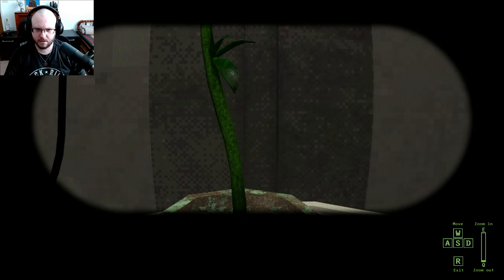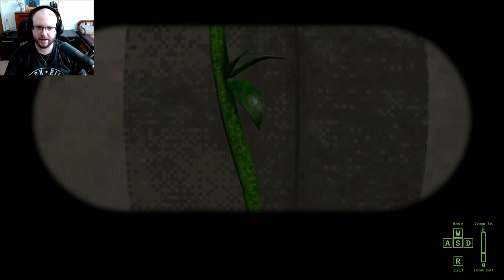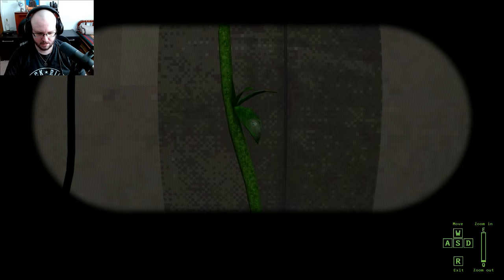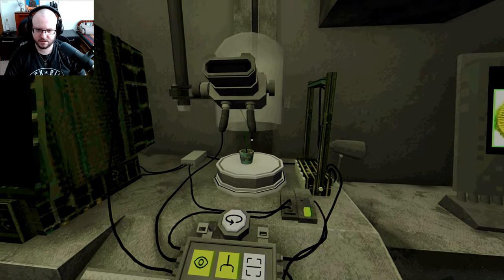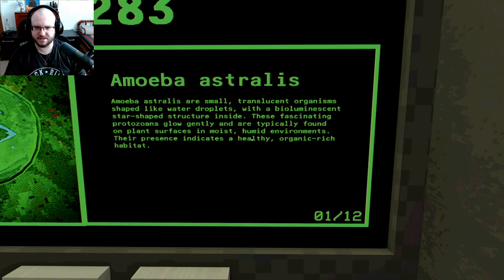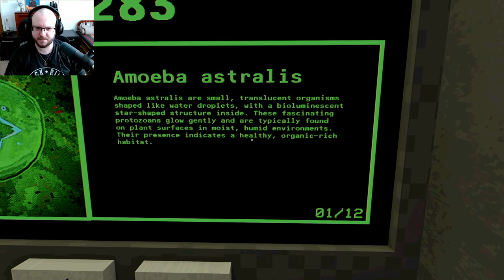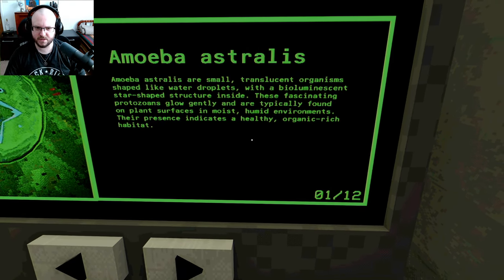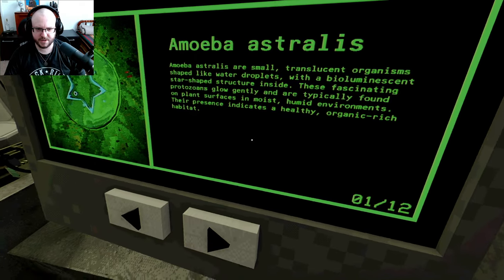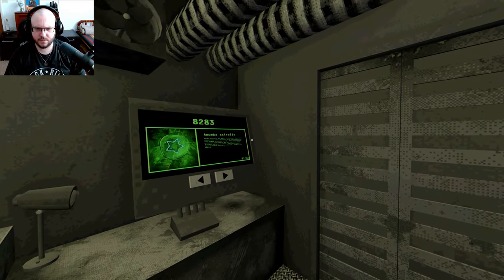What are we looking for? Those are just spots. There we go - it's a star. The water star. Let's put the lid on. I don't trust any of this. That was the first thing we had. Amoeba Astralis - small translucent organisms shaped like water droplets with a bioluminescent star-shaped structure inside. These fascinating protozoans are typically found on plant surfaces in moist humid environments. Their presence indicates a healthy organic-rich habitat. Code: 83.